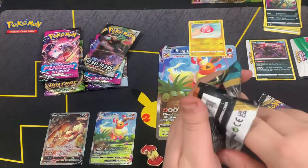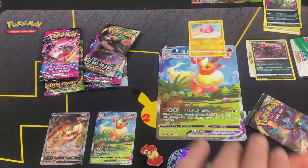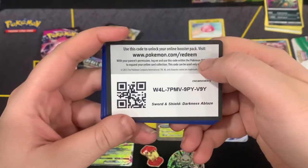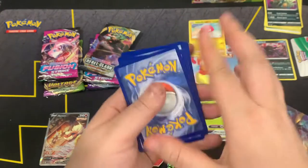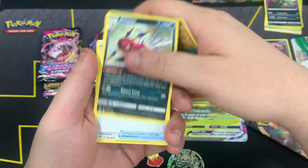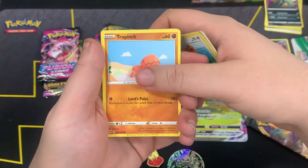Let's get into Darkness Ablaze. I think it's so cool — they didn't do an actual promo, but I think it's a little too expensive. Here is the code card. We got Fighting Energy, Delibird, Rapidash, Alolan Raichu, PC, Pansear, Teddiursa, Trapinch...